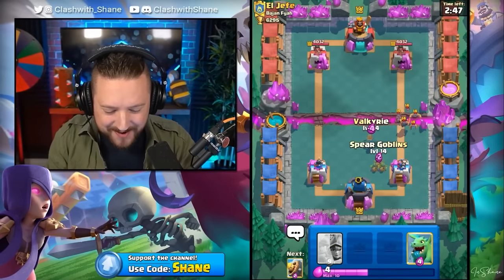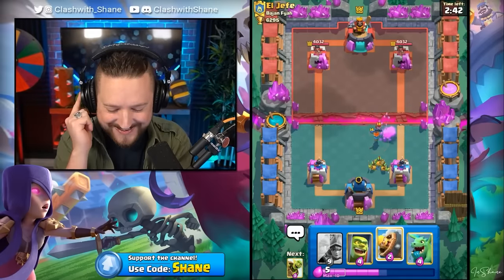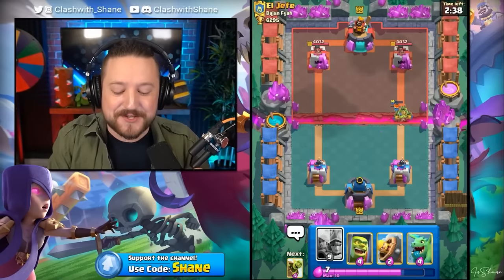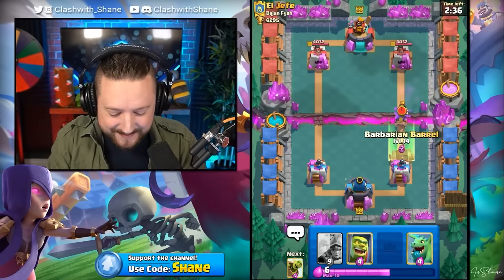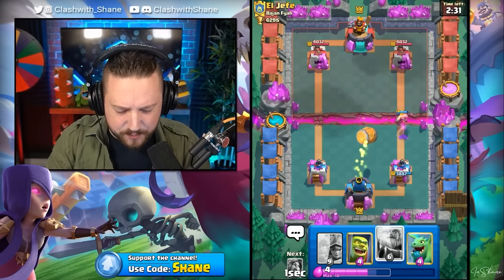This guy is super aggressive - Mini PEKKA, Bat at the bridge. This might be our chance here, my friend. Valkyrie, don't die. So I want to keep the Three Musketeers as a surprise card - there is no way he's going to expect it in this battle. Barbarian Barrel here right lane for this Electro Wizard, and maybe a quick Goblin Barrel counter push. Hopefully no Zap.